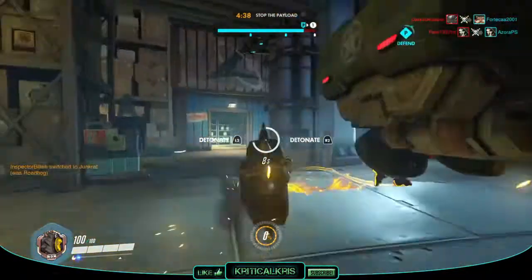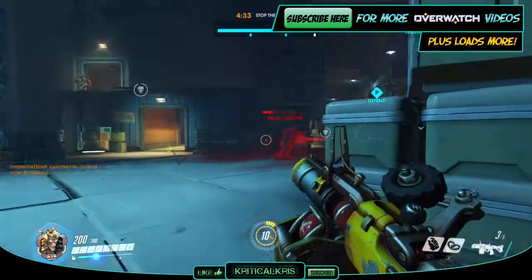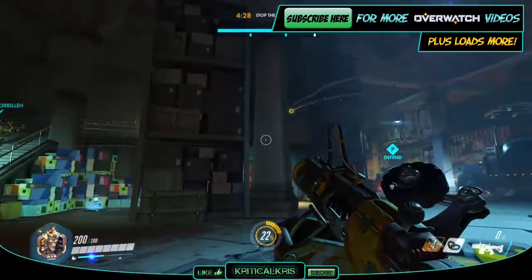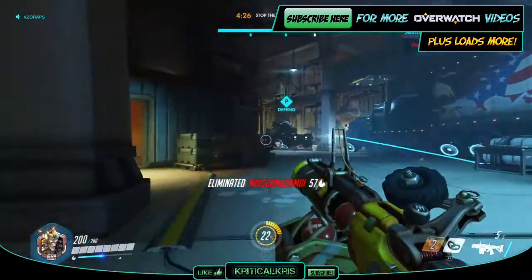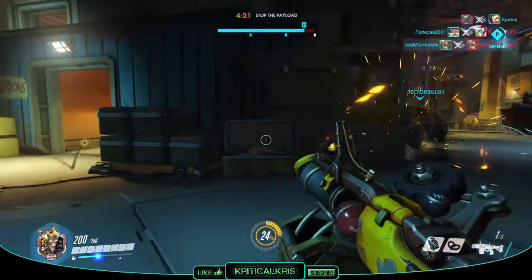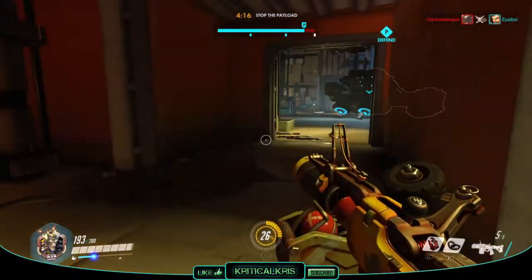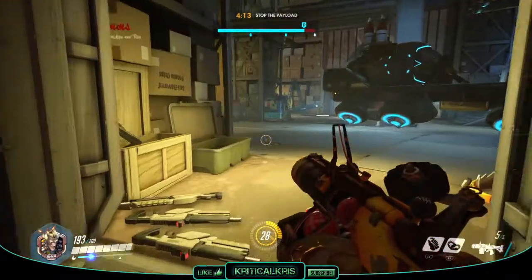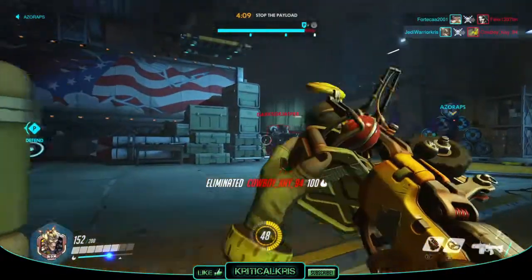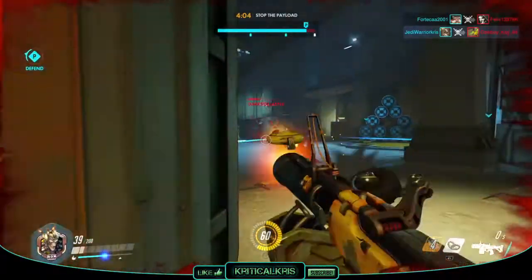In conclusion, Junkrat can be a bit trickier to deal direct damage with, and he's more geared up for area denial and making areas more hazardous to travel through. He's great at preventing opponents from advancing forwards easily, but requires a bit more skill to aim and judge the trajectory of your projectiles to hit enemies directly. If you can predict enemy movements and play with a defensive mindset instead of dashing off into the forefront, Junkrat can be a very useful and dangerous character when used in a smart way. Thanks for watching, like if you enjoyed, subscribe to see loads more, and I'll see you in the next one.